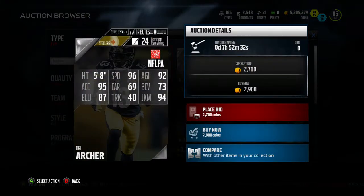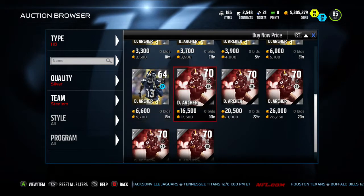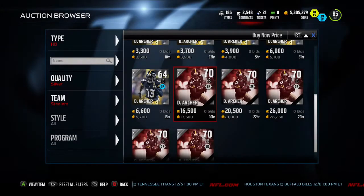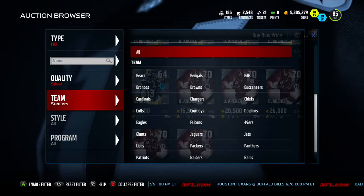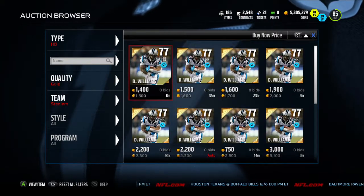Drew Archer has 96 speed and 95 acceleration — the second he gets out there, he's gone. If you want to upgrade from him, you can upgrade to his other card which has 97 speed. That's not a budget player at 17k, but if you want a fast guy, go after him.